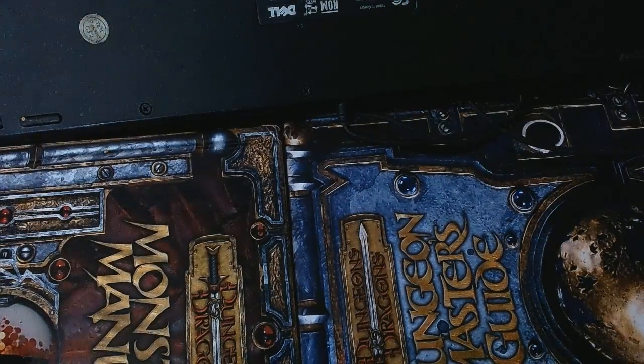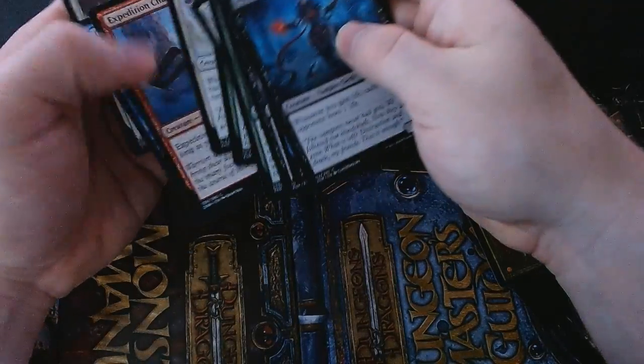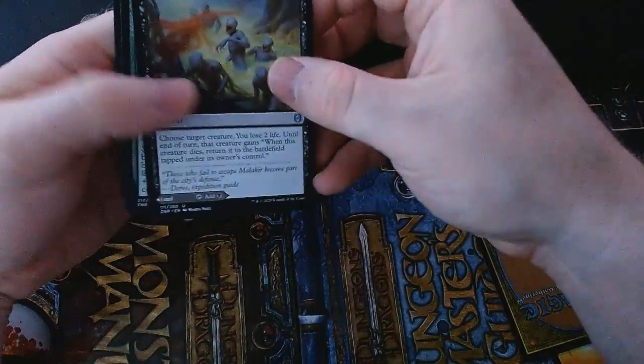Since Zendikar is the plane of adventure, we're doing this on my 3.5 D&D manuals — let's open it up. It is a little wet, but I think it's just the hand sanitizer I had on. All right, first pack. These are in a frustrating order. Got some fun commons, some neat little locks — put those to the side. Then we start with our uncommons: a Malakir Rebirth, which on the other side is Malakir Mire.